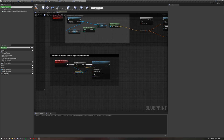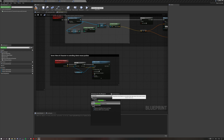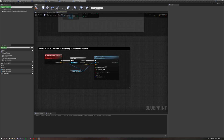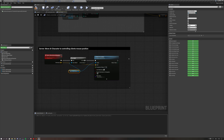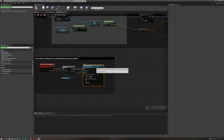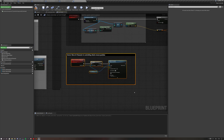If the AI controller exists, we execute move to location — right-click and type move to location. Make sure to untick context sensitive and use the actual move to location node, not simple move to location. All settings are standard; you just need to fill in the target, which is the server AI controller we spawned, and give it the destination pulled from the client's mouse click location. This moves the character, and that's it.